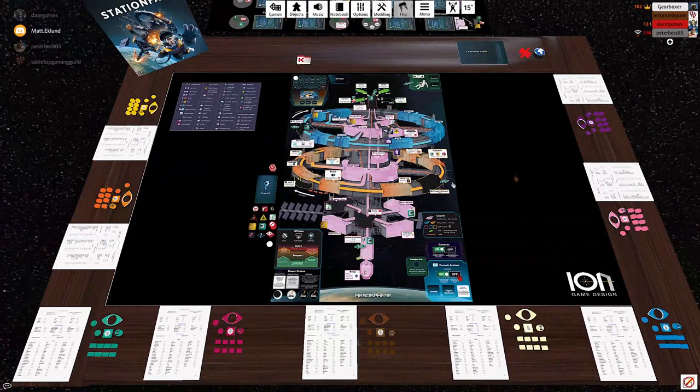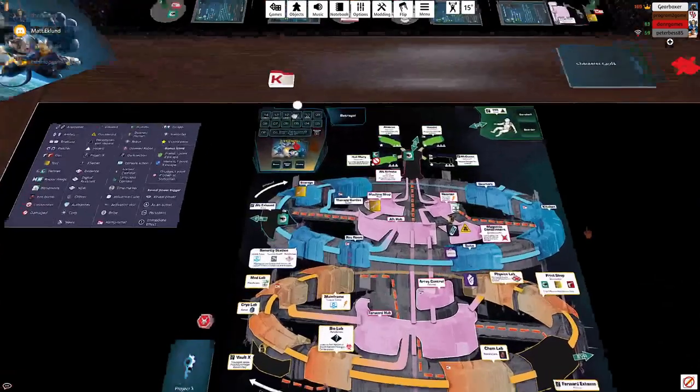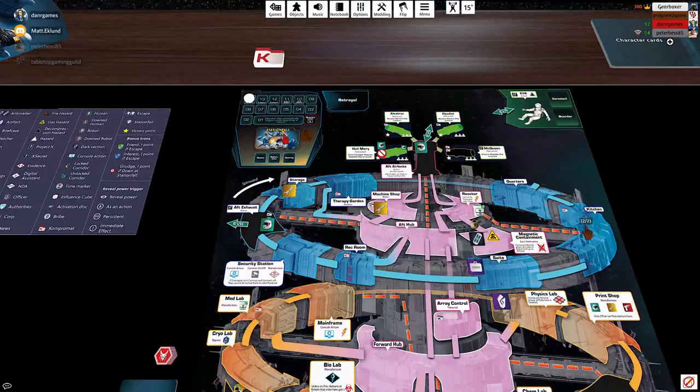This is Stationfall. It's a tactical intrigue game that takes place on a dying or doomed space station. You can see the space station here — this is the map — and over the course of the game there's going to be lots of robots and humans interacting, but the whole thing's going to be on a timer. Based on the number of players, we'll have a certain number of turns to complete whatever your victory conditions are.